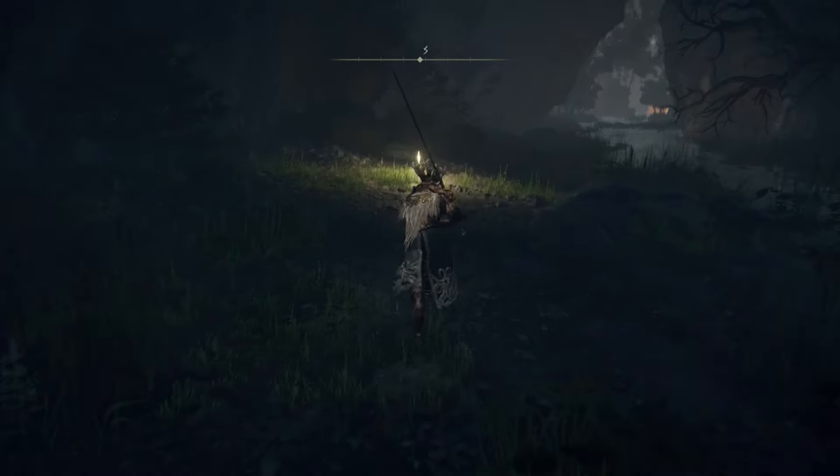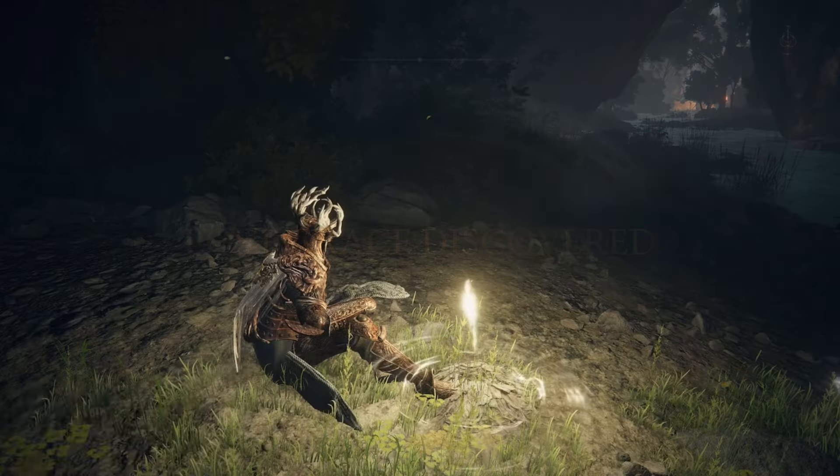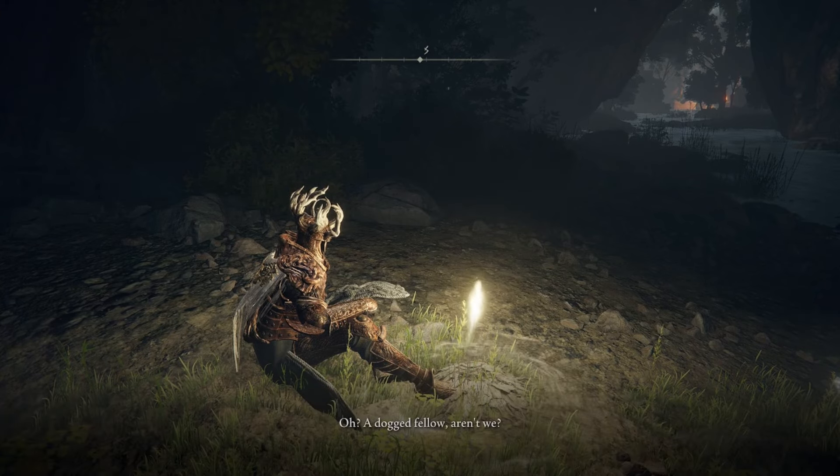Pick up the Miniature Ranni, then run down the river and there's going to be a Site of Grace. At this Site of Grace you'll have the opportunity to talk to the doll — talk to Ranni three times and finally she will answer you. Make sure all of her dialogue is exhausted and she'll ask you to destroy the Baleful Shadow.